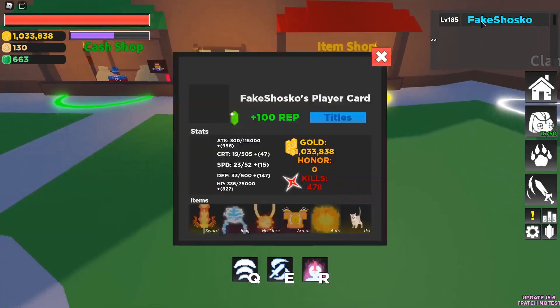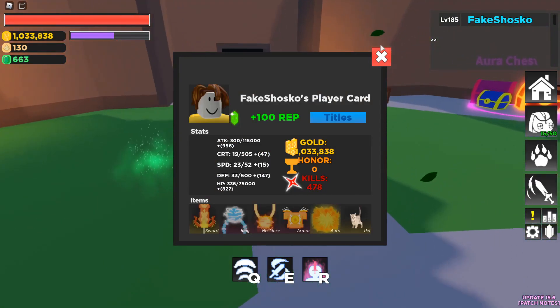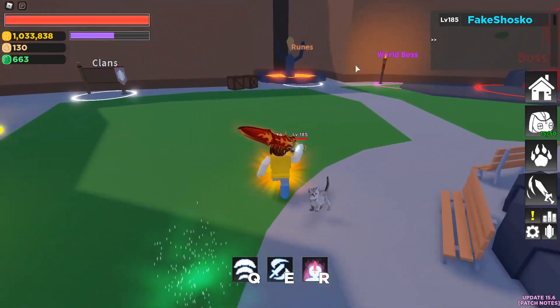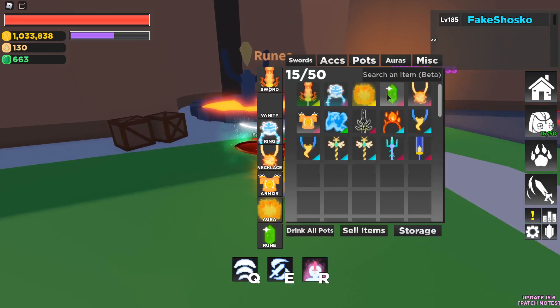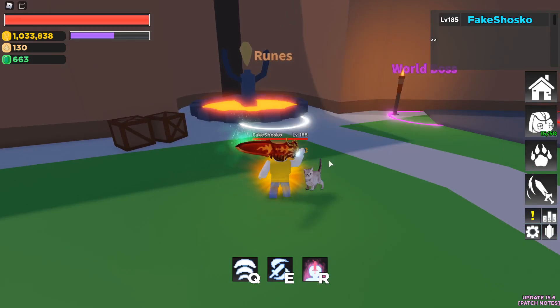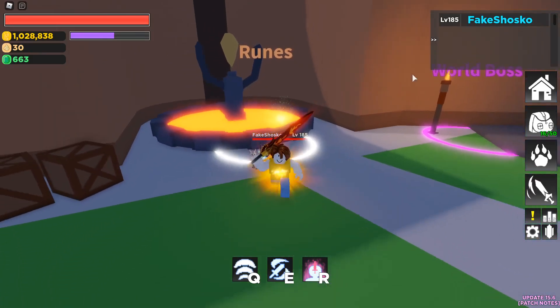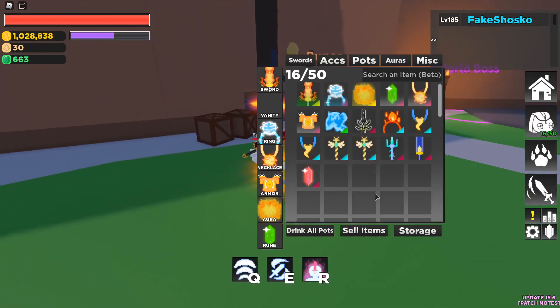We are totally set right now. We have fantastic stats for level 185. Another super exciting thing I want to do before we hop into the next zone is craft our next rune. We're at 130 shards and currently have the Rune of Life, so I'm hoping to get one of the other three starting ones. There is the Rune of Vitality — obviously this rune is still very, very bad.